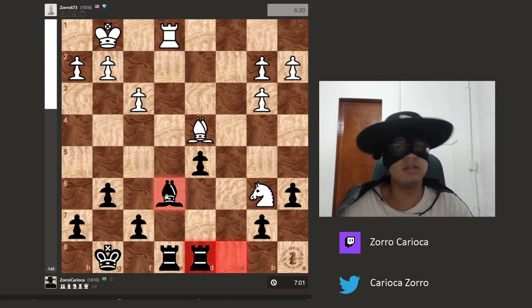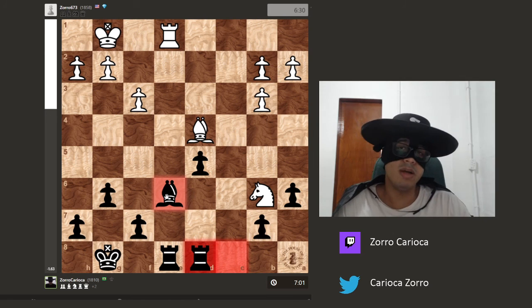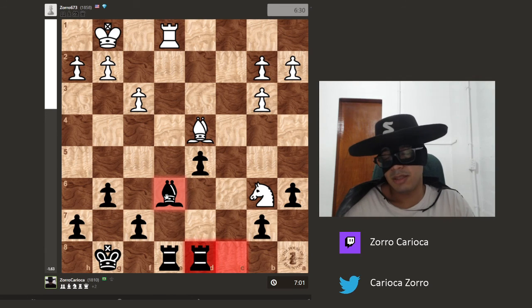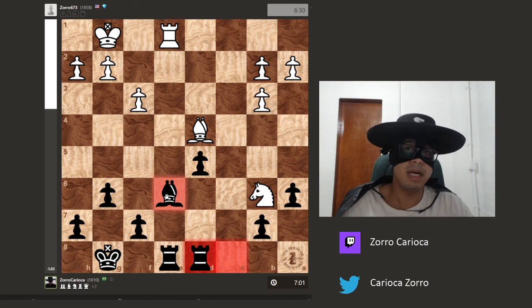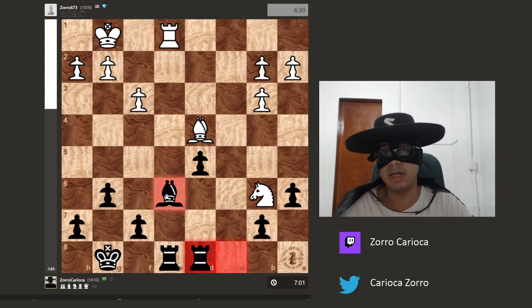What is the best way to lose material? Is there a way that I can lose material but have compensation positionally? This is something not very easy to notice, but the more games you play, the more you train the skill of noticing the dynamics of the position and trying to balance any material loss with positional advantage. I hope you liked this video — it was a very funny coincidence facing an opponent named Zorro, and at the same time the game being very instructive. This game was amazing and I hope you like it. See ya!